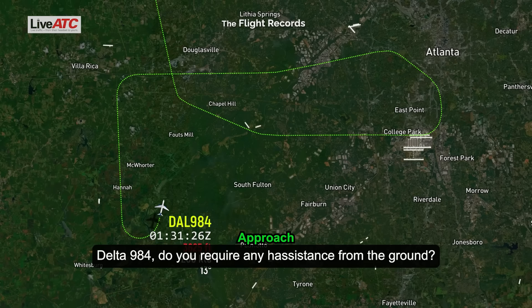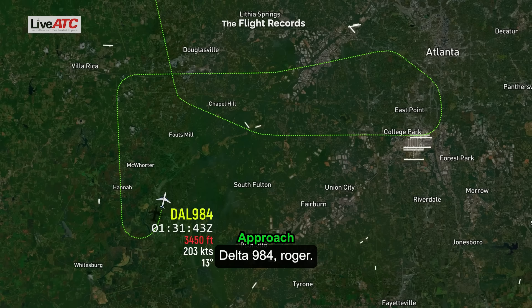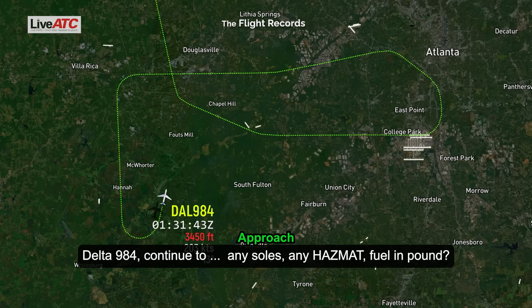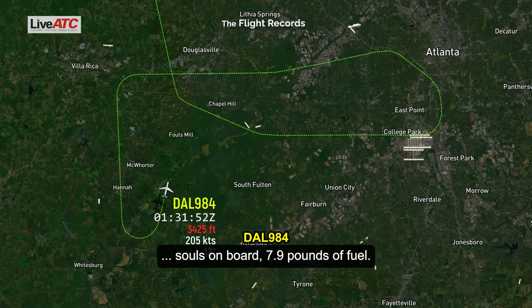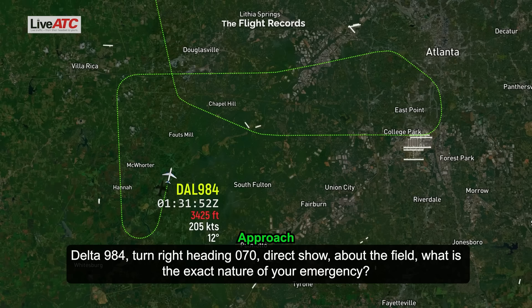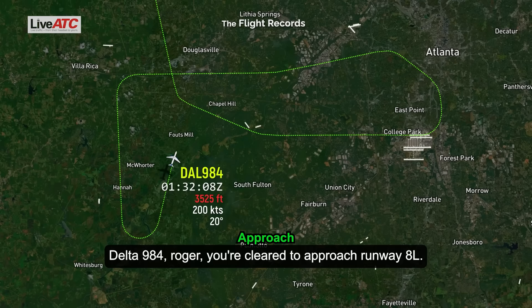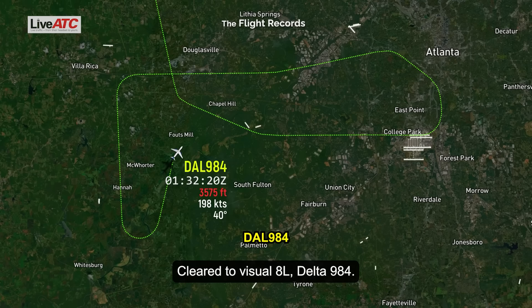Delta 984, do you require assistance from the ground? Delta 984, yeah, we'll like the truck. Delta 984, any souls, any hazmat, fuel on board? 7,900 pounds of fuel. Delta 984, turn right heading 070 direct to the field. What is the exact nature of your emergency? Alright, 070, inbound to the field — bird strike, captain's side, airspeed disagrees and we're losing engine instrumentation. Delta 984, ready to continue the left turn to 8 left. Confirmed visual 8 left, Delta 984.